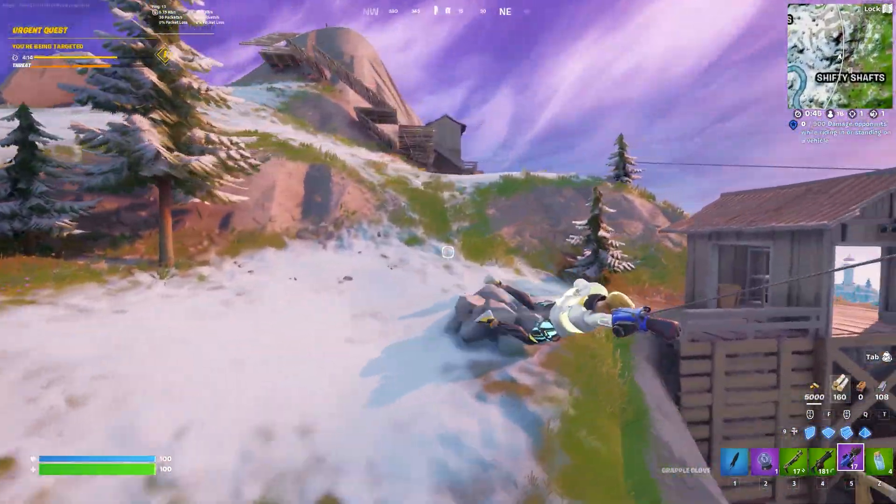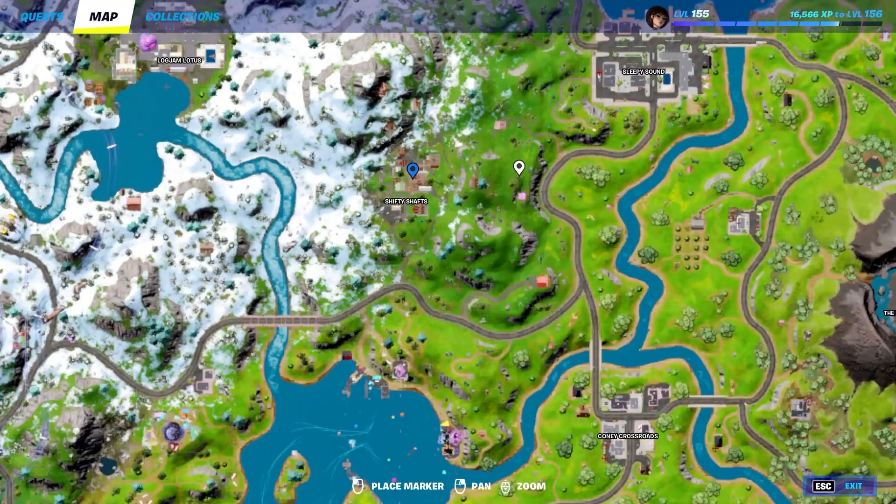All you have to do is search chests at Shifty Shafts. So literally on the map, just go to the location of Shifty Shafts and open a total of five chests. Easy as that.